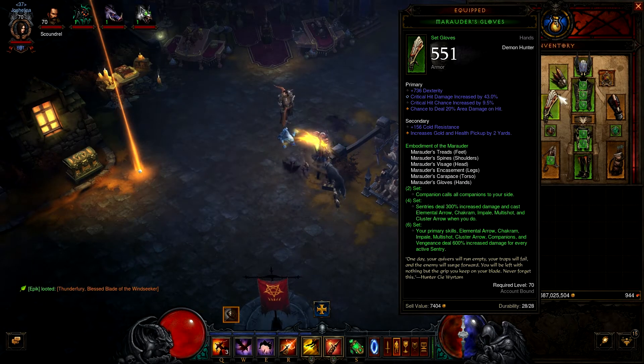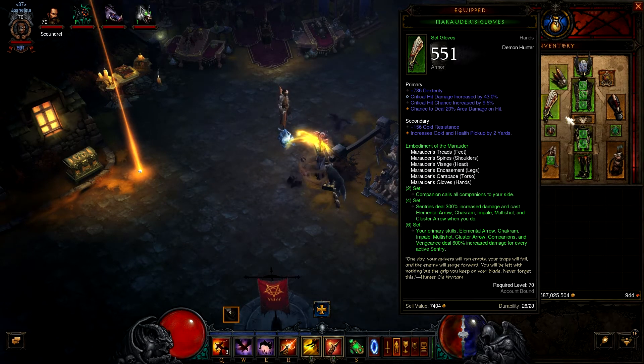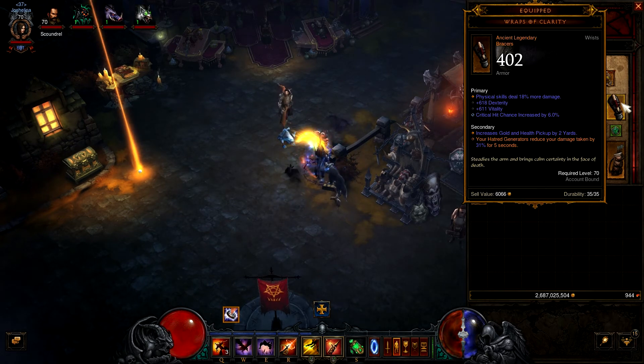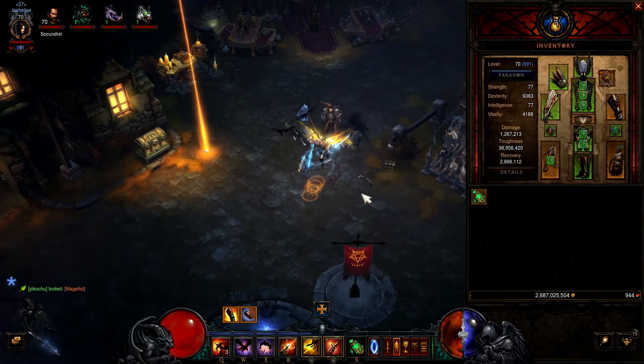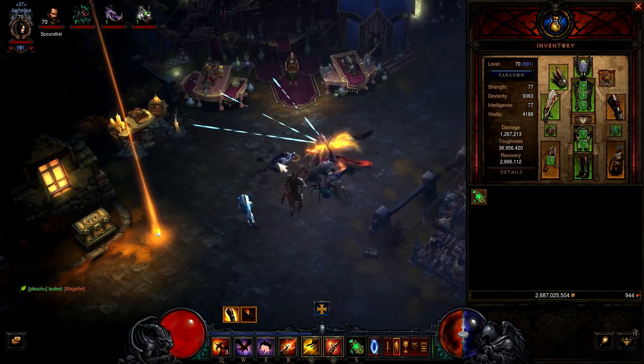You may ask about the companions — when you activate your Wolf Companion you get the actives for everything: hatred back from the bat, damage bonus from the wolf, and so on. Those are the two most important. The Wraps of Clarity give damage reduction whenever you use a hatred generator — so using Evasive Fire gives up to 35% damage reduction that you can keep up at all times, constantly taking reduced damage.